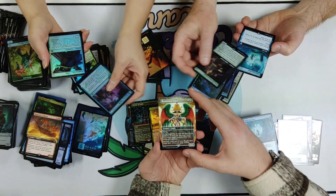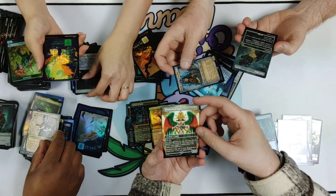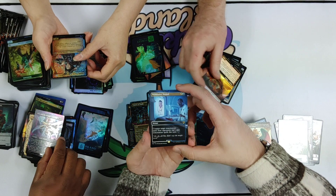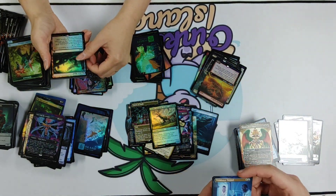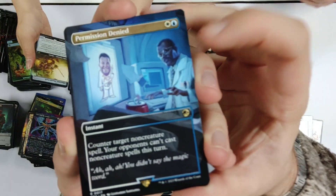Another great card — Splendid Angel. Look at that beautiful art. It would be better in foil though. Captain Storm — you didn't say the magic word. Restless Reef. There's our boy Samuel L. Jackson.